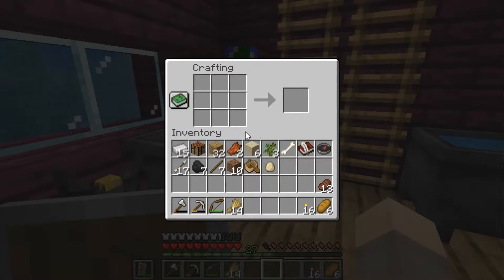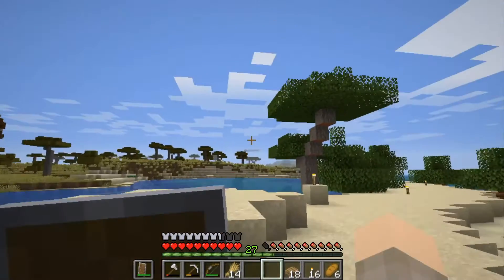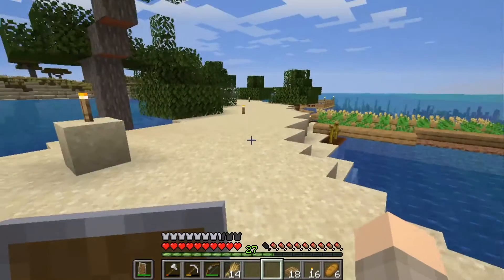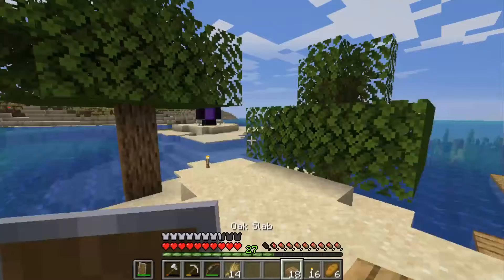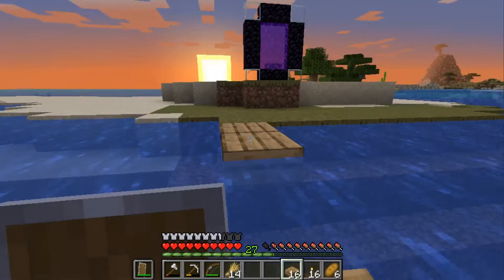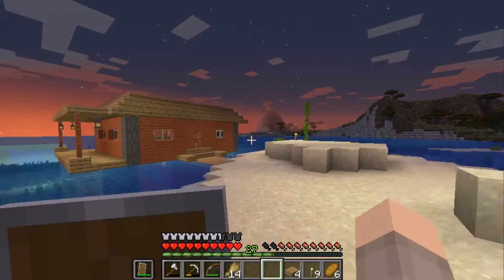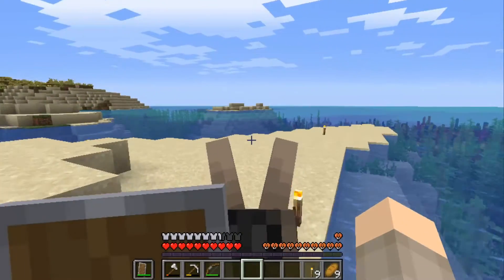I'm gonna need to build some bridges because I'm not gonna push him across the water every time, and unless somebody can tell me how to get him into a boat we don't have a choice. The only place I can really bridge to is over there, so wherever we go mining is gonna have to be over there. It's fine, it's just a little ways from home. There's only one block deep, he can slowly make his way across.